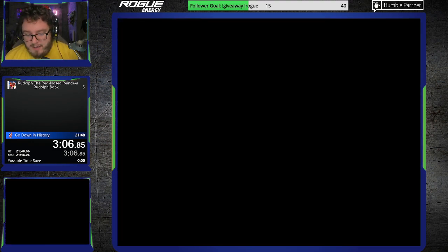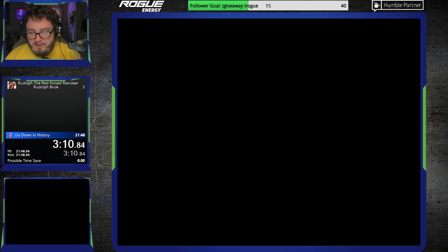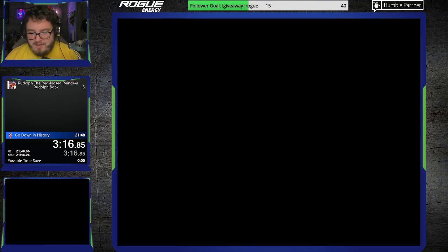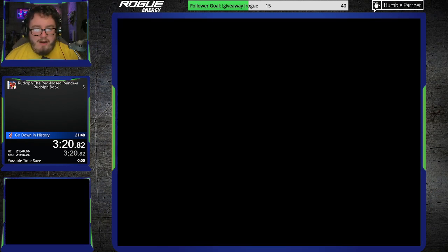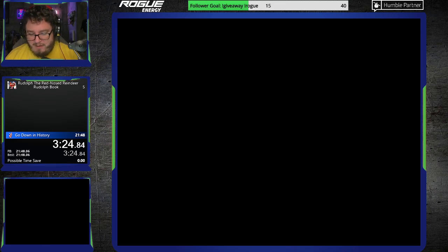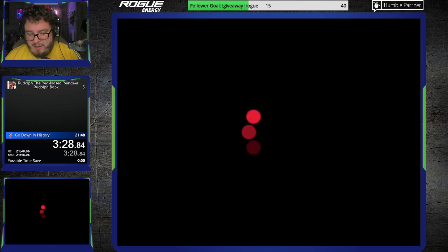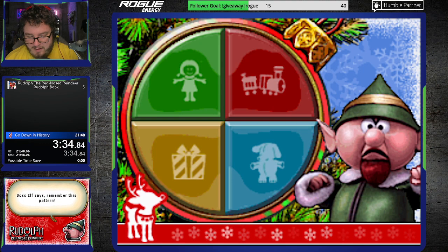There are quite a few minigames here that we can exploit, slash not really have to do. This game basically has an included feature where you can't really lose. There's no time limit. As long as you complete something — or attempt something even — that's all the game really cares about. You'll see coming up here that there are a couple of minigames where all we have to do is just put in an input, and that's all I have to worry about.